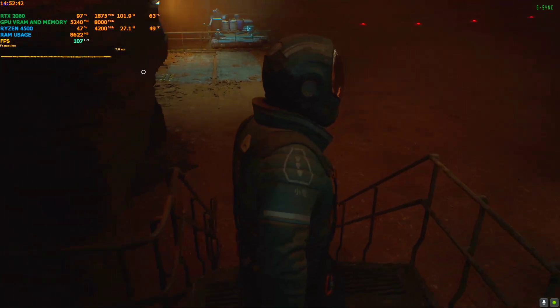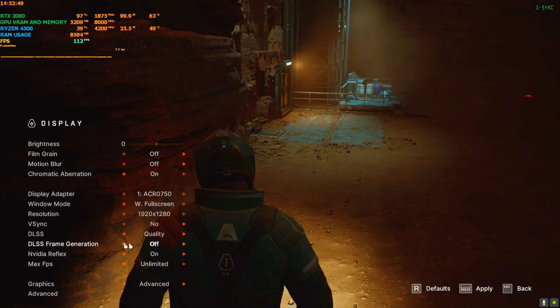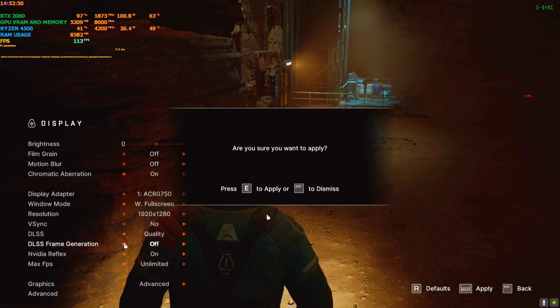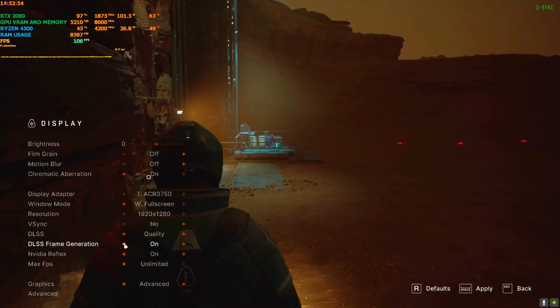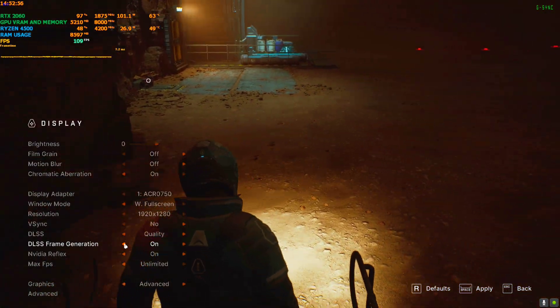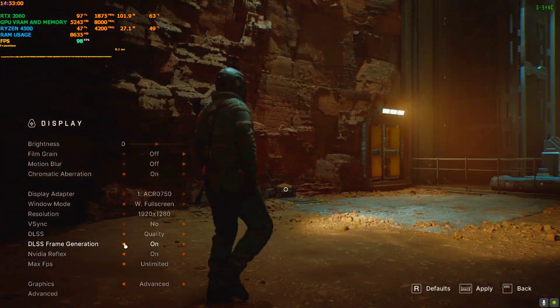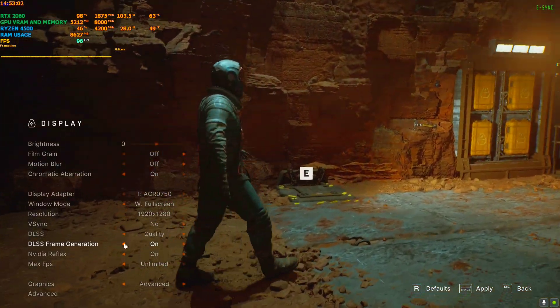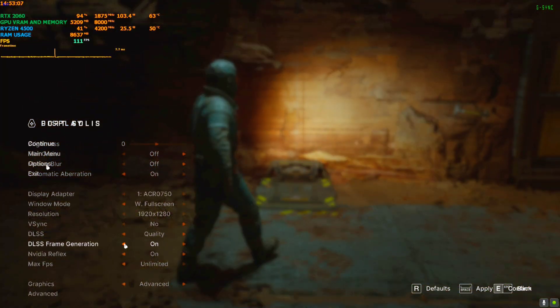I forgot to tell you one thing: if you disable Frame Generation from the settings, the frame generation will still work but you will get some flickering. Let me show you — I've turned off Frame Generation and you can see the UI, the HUD, is sticking to the game's menu and there are some flickers. So keep Frame Generation turned on.